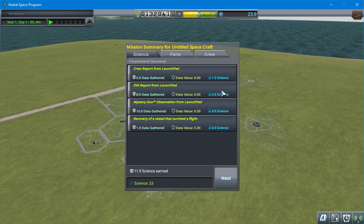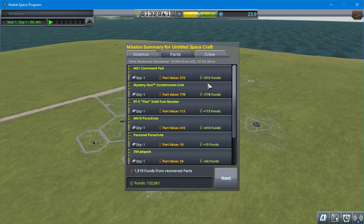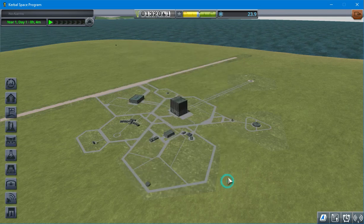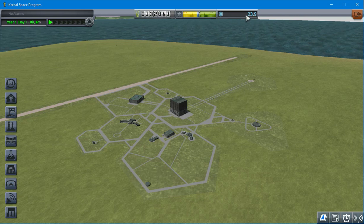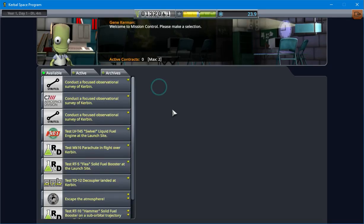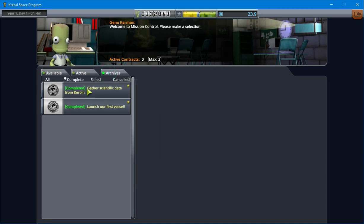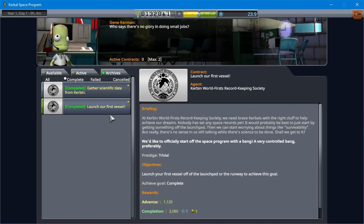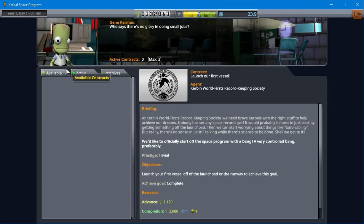Look at all that science we got! Look at all them funds. I'm Bob Kerman — one experience point granted. So, we got a little bit of prestige out of that, we got some science points, got some money. And those are the first two missions. We can see those are completed. This is what we got from them, and then we're going to have to select a new one.